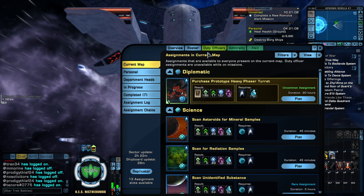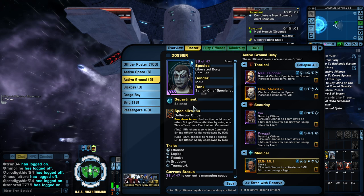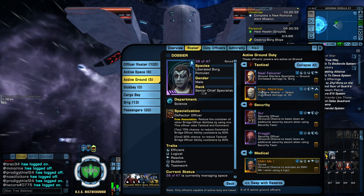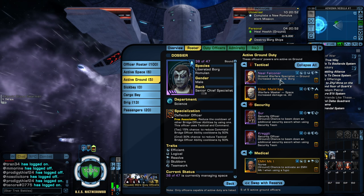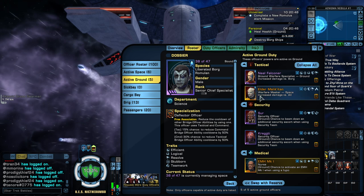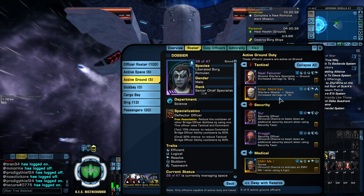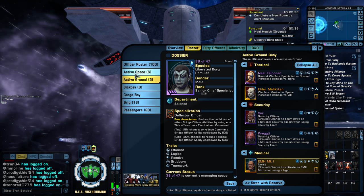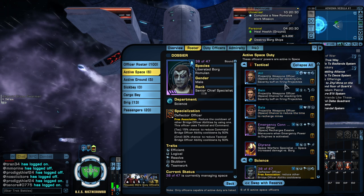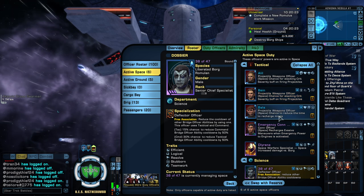And then for our DOFFs — the changes here — I believe I missed this on my previous build, so we made that change now. On the ground, we have a slotted DOFF that will affect our space. Pew Pews is Neil Falconer — increased damage to the Borg. The Elder, Jem'Hadar, Malik, Itan — which gives us again increased space damage versus all. So that's two DOFFs plus our six that we have here already. We have three Projectile Officers: two of them give us a stack of crit severity when firing projectiles, and one gives us a chance to reduce the cooldown time of mines.